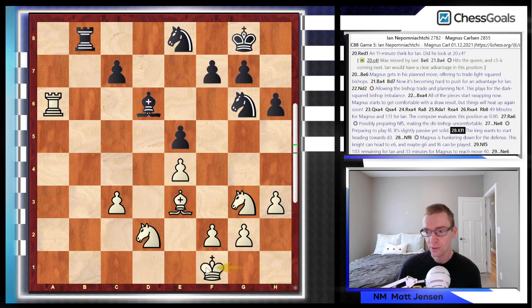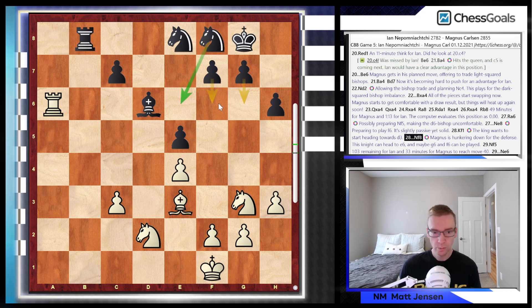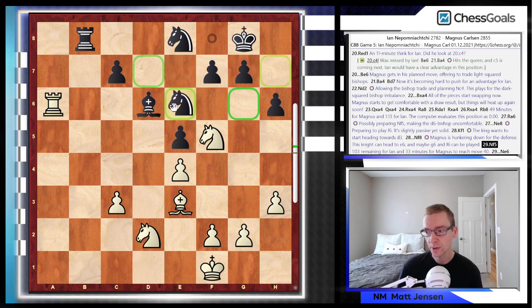Jan plays king to f1, and this king wants to start heading towards d3 — king e2, king d3 — and get active. Knight to f8 by Magnus, just creating a fortress on the kingside. Maybe he'll play f6, g6, knight up to e6. Knight f5, putting another attacker on the d6 bishop. Jan has an hour and three remaining; Magnus only 33 minutes. They have to go to move 40, and we're at move 29.